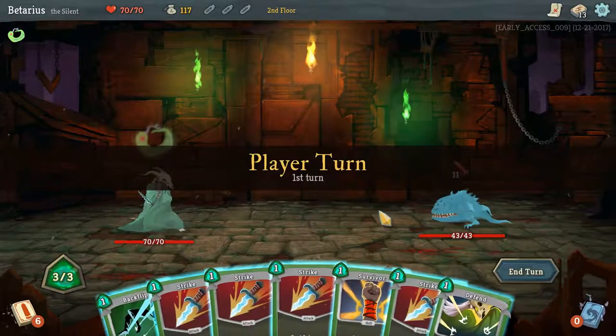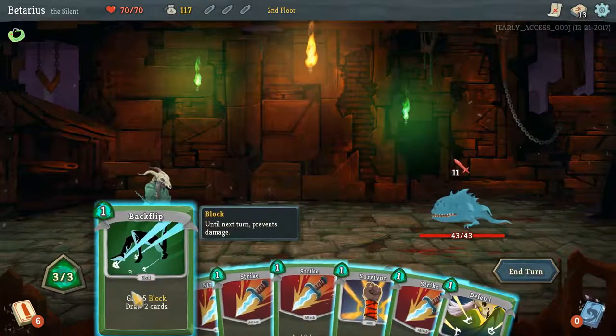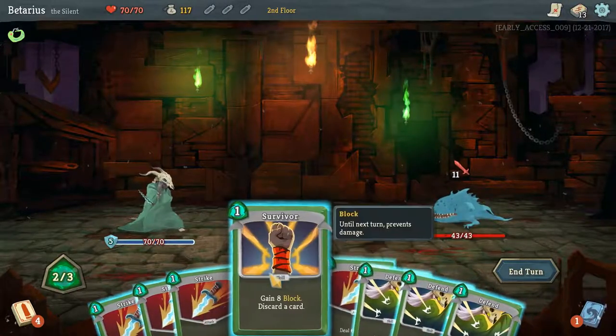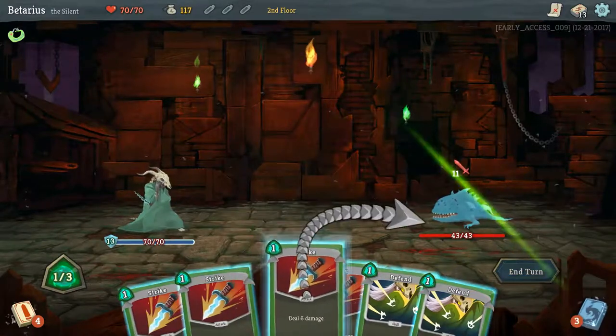What the heck? A Jawur. I'll use Backflip here, draw two more cards — it's just Defense, not really what I was going for. Thirteen damage coming, get rid of a block, and there are all my Strikes.